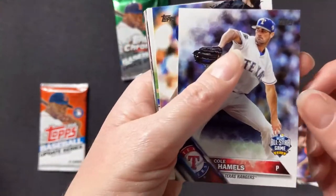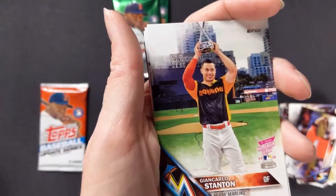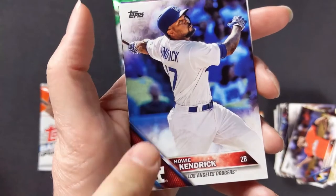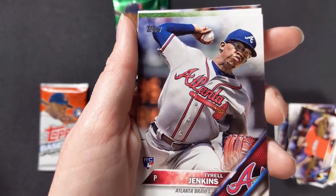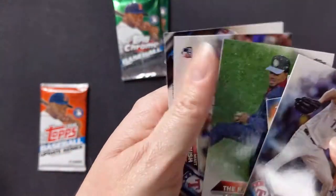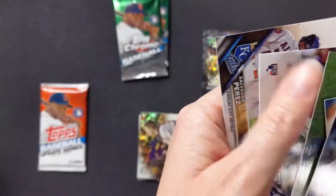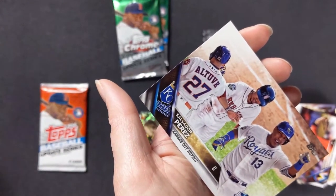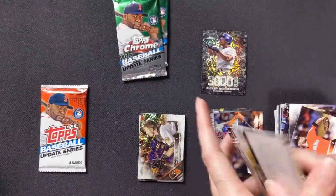Cole Hamels with the Rangers, Addison Reed with the Mets. That's Giancarlo Stanton — all-star home run derby card. Howie Kendrick — big hero this past year with the Nationals World Series. Tyrell Jenkins rookie card. Chance the Rapper first pitch — oh boy. Matt Bush — oh man, I had high hopes and yeah, didn't pan out. Salvador Perez — he was the one I was telling you about that had not a great contract, but he did so well for the Royals. They won the World Series and then restructured his contract to give him more money, which is rare in baseball.